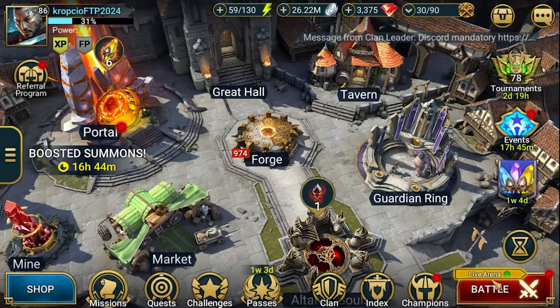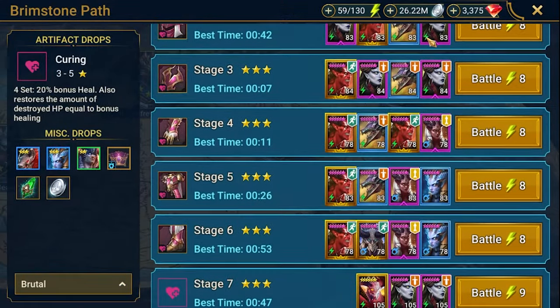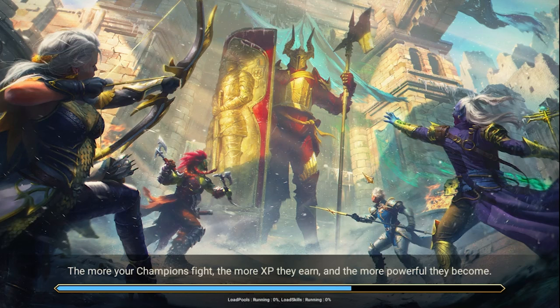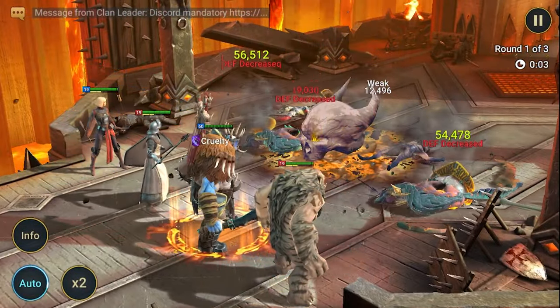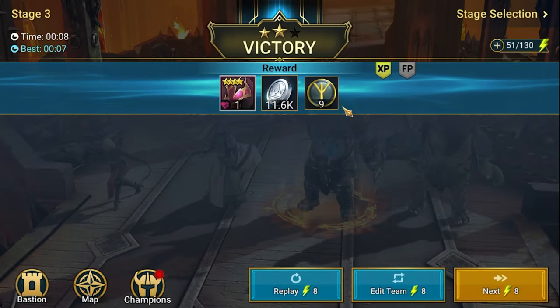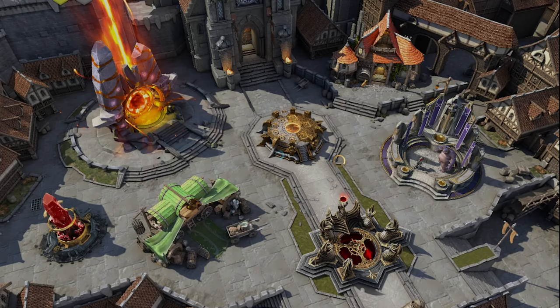First, let me showcase this bad boy in campaign — Brimstone Path 12-3. He's able to do pretty nicely in terms of campaign farming. This will be like an eight-second clear. Yeah, eight seconds. Pretty nice, that's what you want to see — a good clear.